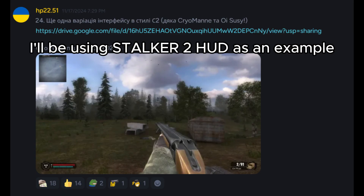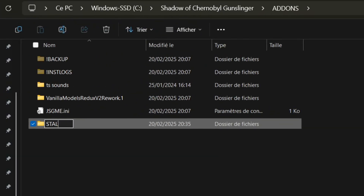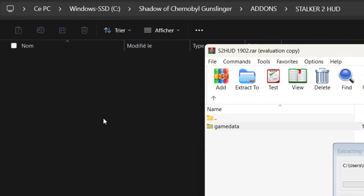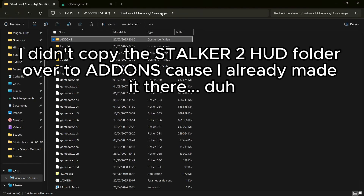First, find the addon you want to use from the addons channel in the server. Once downloaded, create a new folder — nomenclature doesn't matter, just name it something related to the addon. Inside your folder, open the addon archive and move the gamedata folder over to your addon folder. Now copy the folder over to the addons folder.